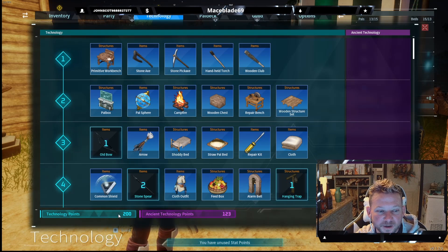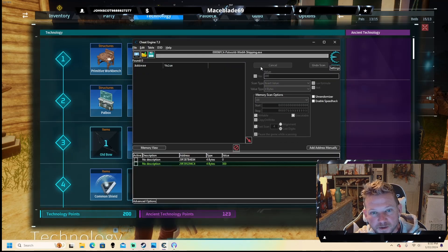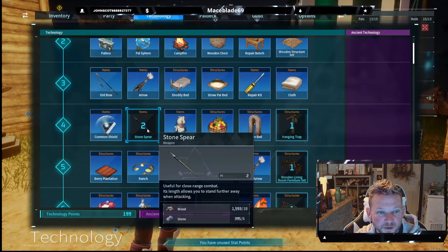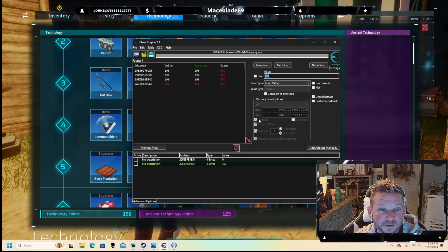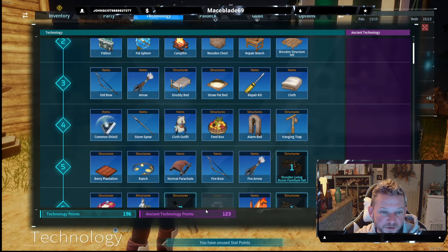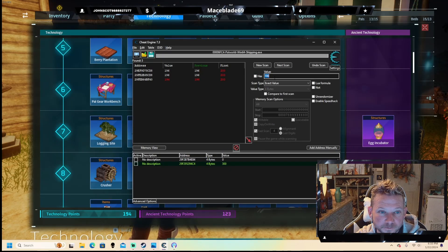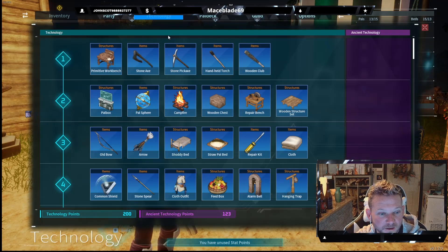Then go to technology — same thing with those points. Technology points: 200, so do a new scan for 200. Come here — I forgot to spend them first. Spend a few, like a bow. Now we have 196. Type in 196, hit next scan. I see one fluctuating — addresses 29EF and 29FE. Buy something else to narrow it down further. Now 194 is the only one that changed. Come back down, change it to whatever number you want — 200. Close out, come back in, go to technology, and there's 200.